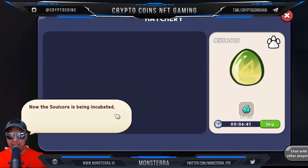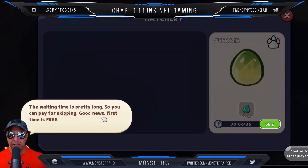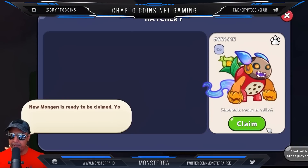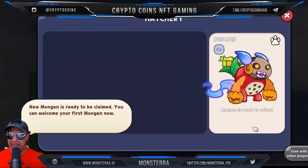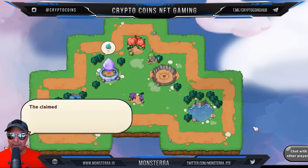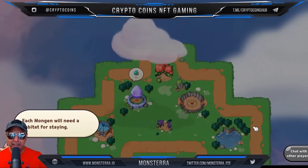I only have one, so I'm going to hatch that. The hatching progress needs your confirmation to start — go ahead and hatch. Now the soul core is being incubated. The waiting time is pretty long, so you can pay to skip. Good news: the first time is free! I'm going to skip this since we have a free one — and boom! My first Mongin is ready to be claimed. Let's go ahead and claim that Mongin.